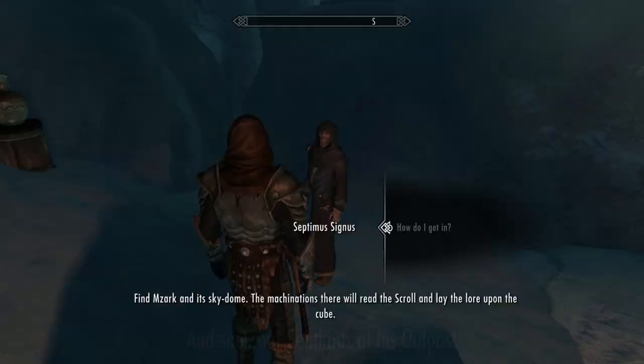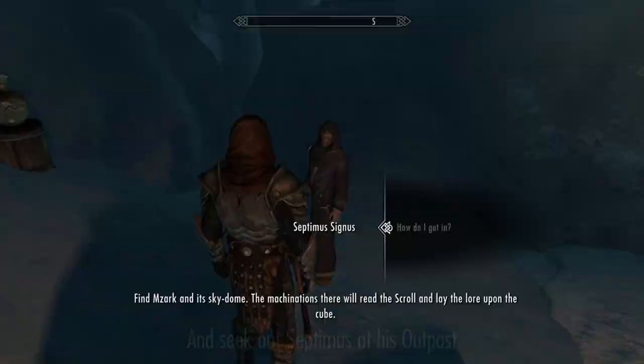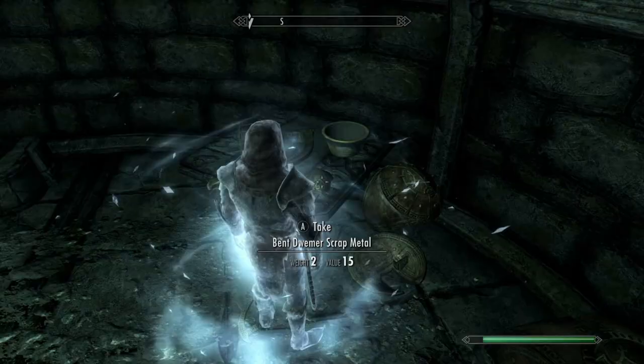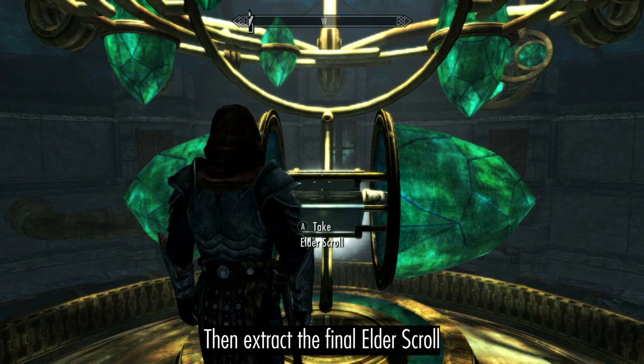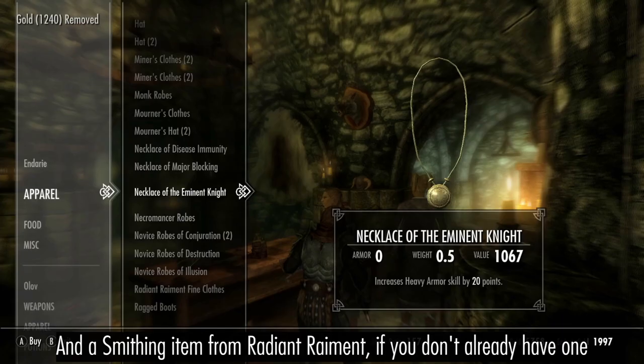Return to the Land of the Living and seek out Septimus at his outpost. Fight your way through Alftand, collecting more Dwemer Metal and any Falmer helmets you can find. Then extract the final Elder Scroll. Buy a Banish Enchanted Weapon from Fihara, and if you don't already have one, also buy a Smithing Enchanted Item from Endarie.